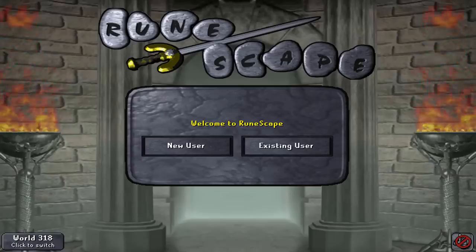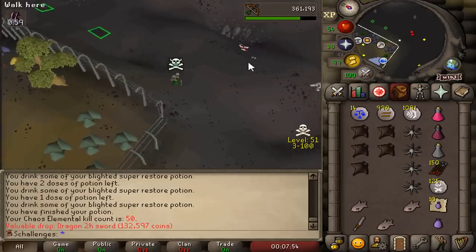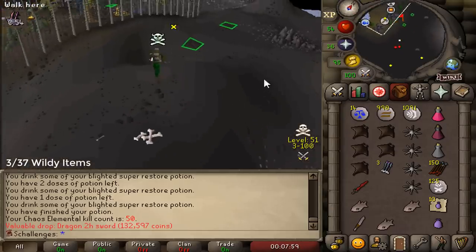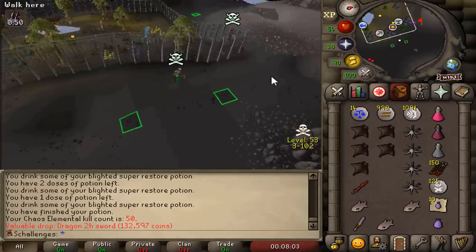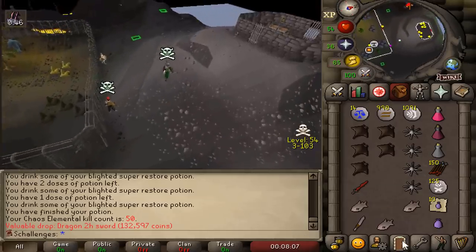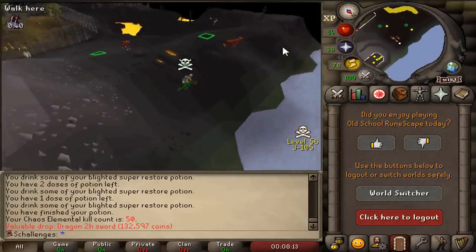I think I'm done for today. Wait — that's the final hit! Kill count 50 and we got the unique item! That's our first unique item on the hardcore Ironman from the Chaos Elemental. It's actually the worst of the three items, but that is the unique item we've been waiting for.